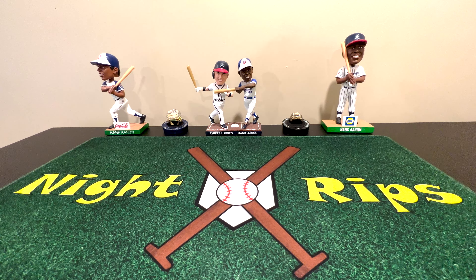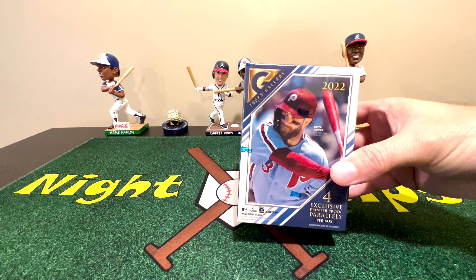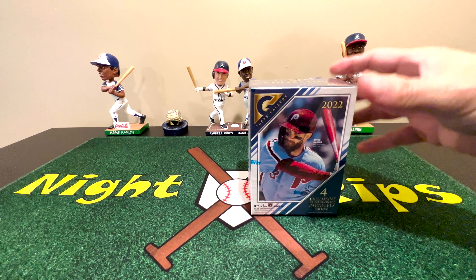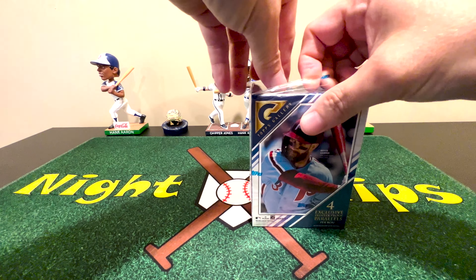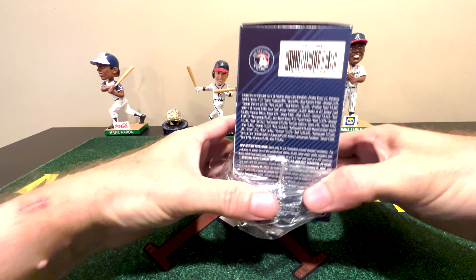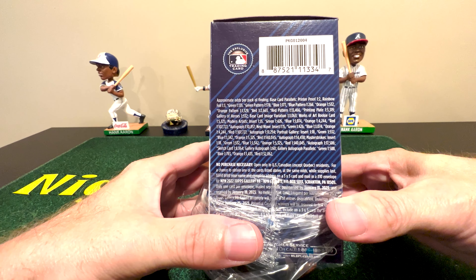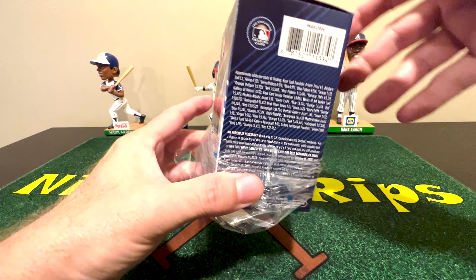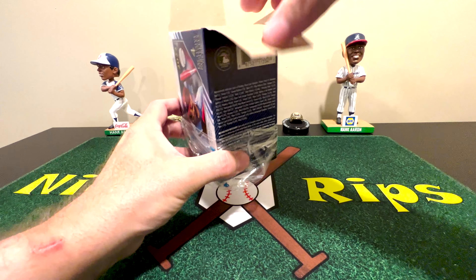Welcome to Night Rips, time for some more 2022 Topps Gallery blaster. I have not found a monster box yet — the monster box has two autos. This one only has seven packs of four cards for a total of 28 cards, where you're guaranteed four printer proofs and on average two rainbow foils. You might find a modern artist insert, that's one per 15 — I've been lucky and found two so far, but you're not guaranteed it.